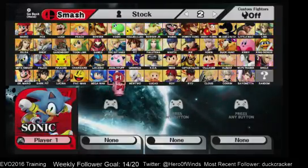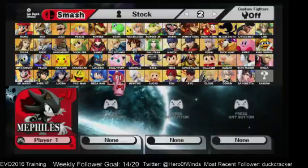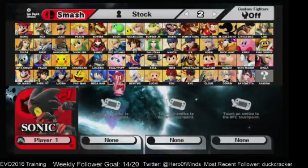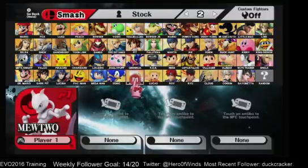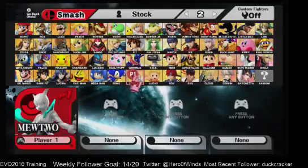On Sonic, slot 8 is Mephiles. Slots 9 through 16 are all Shadow skins with Shadow's voice pack. Slot 17 is a Litten colored Sonic, and slot 18 is Super Sonic. On Mewtwo, slot 2 is Shiny Mewtwo, slot 8 is Shadow Mewtwo, and slot 7 is an alternate Shadow Mewtwo from Pokkén.